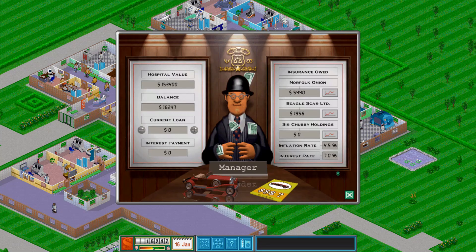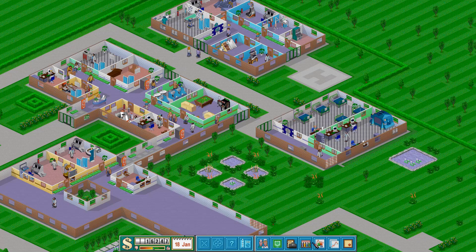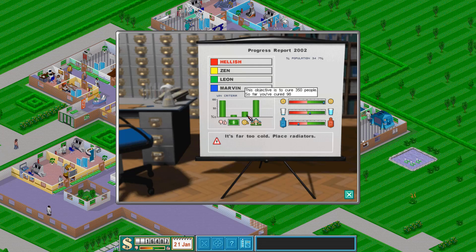Speaking of money, we've got no loan. We've got 16,000 in the bank. We've got nearly the reputation that we need. The hospital isn't quite worth what it needs to be - it needs to be worth about 7,000 more. We can do that with expansions.